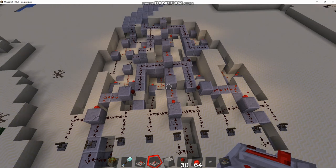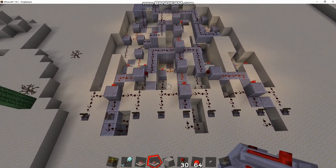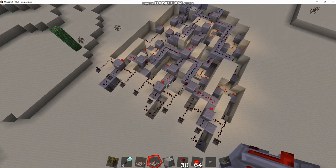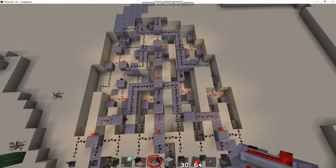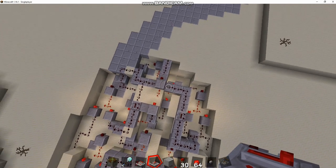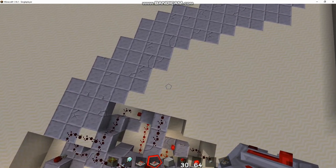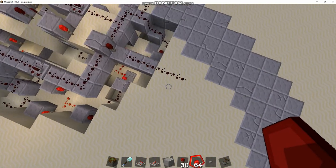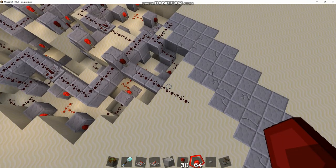Welcome back to Minecraft with Lone Debater 7. Today we're looking at my work-in-progress 9-input XOR gate. As it's built right now it does work like a normal OR gate - if one input is turned on this will light up. It's not quite an XOR gate yet because I haven't linked up all of the inputs together.